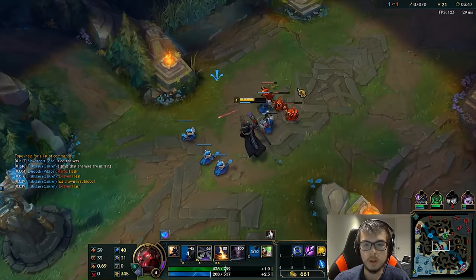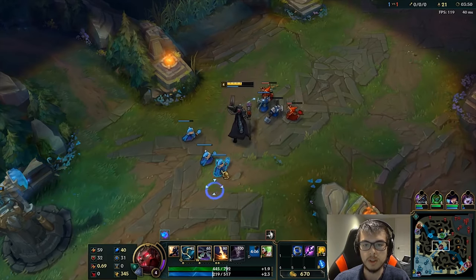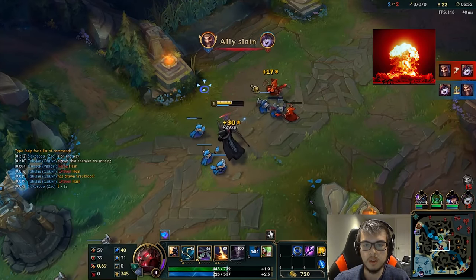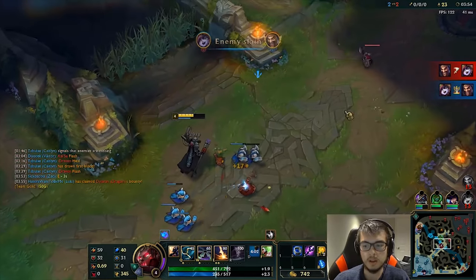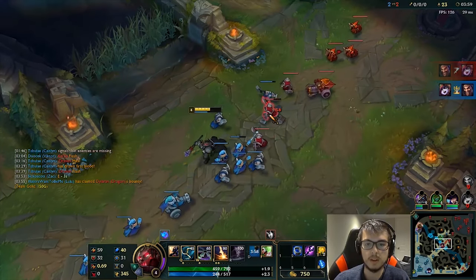Draven unfortunately survived — he burned Heal and Flash, though, which means Zac can kill him. Zac is counter-jungling right now. Oh, they both died again — both bot lanes died. But Draven got both kills, so it's slightly unfortunate for us.